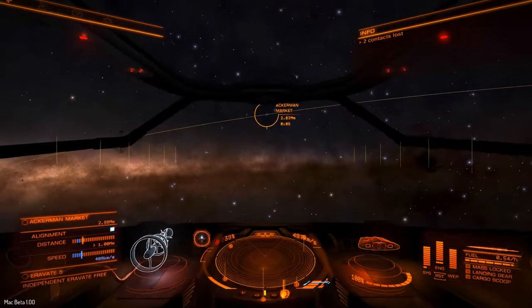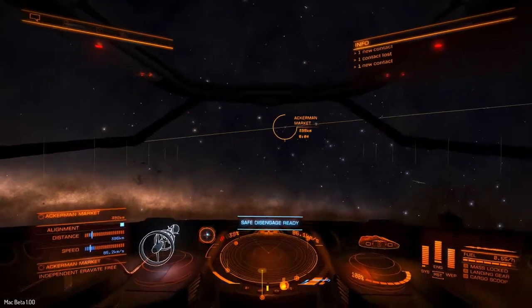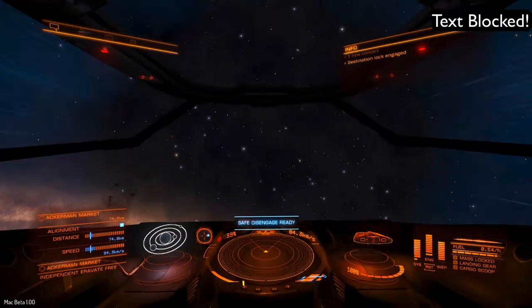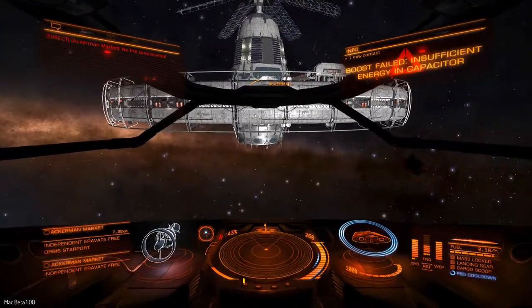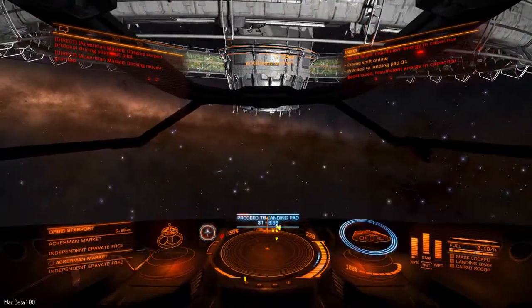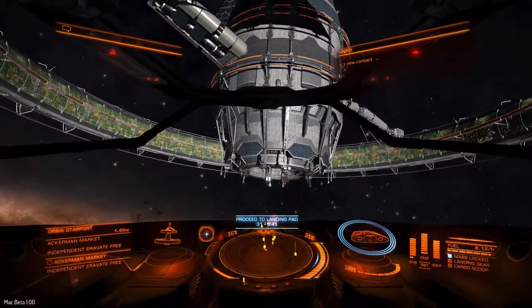Another tip is to come in between the station and the planet. You'll see the planet is actually behind me. If you come in between the station and the planet, normally the station's portal will be near your exit point. I just requested the dock and we're going to go in.